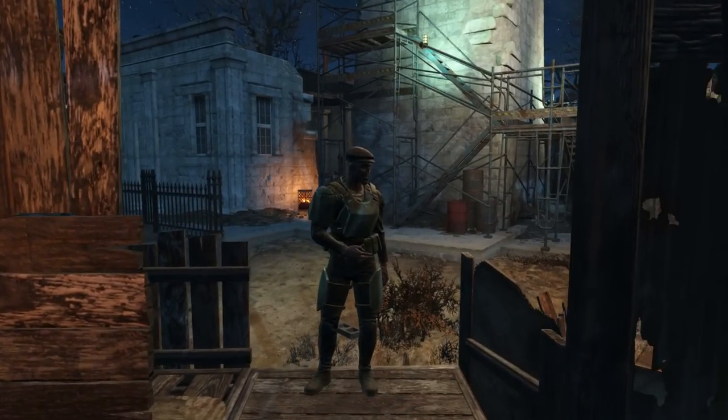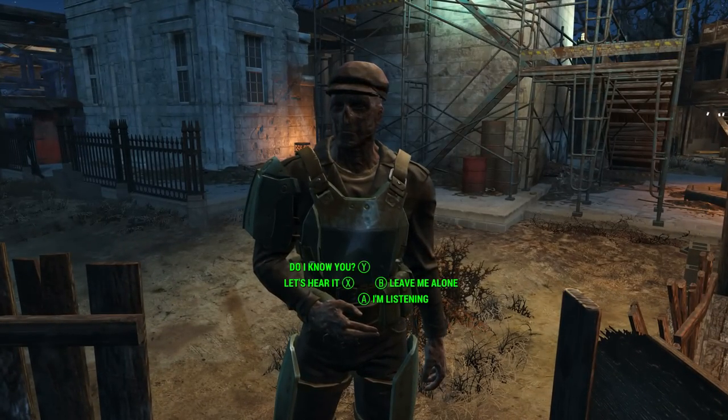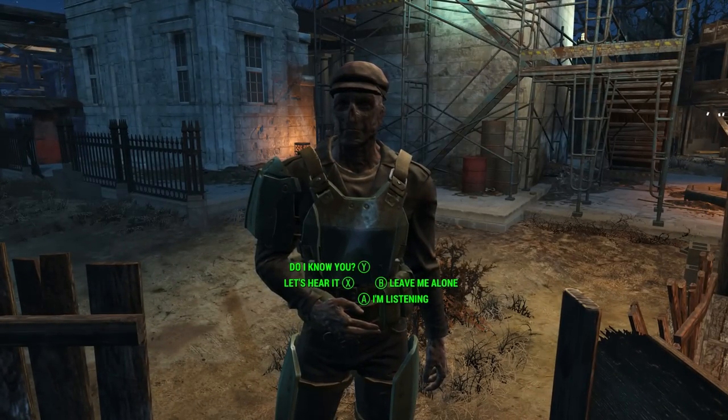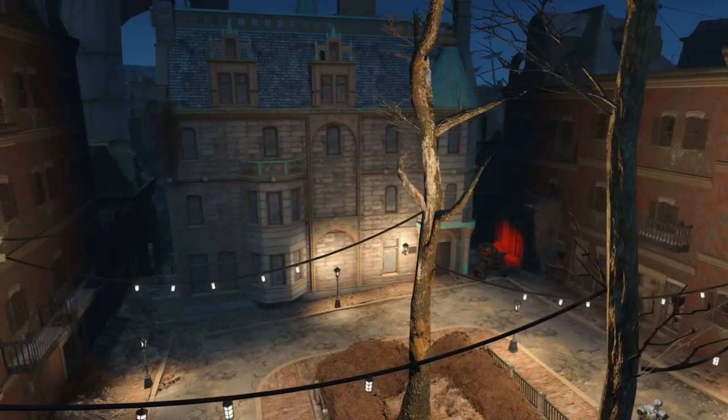The first time we come here we will be approached by a man called Edward Deegan. Luckily for us, this is the man we are looking for. Edward will offer you to work for a man called Jack Cabot. Accept the work and head over to the Cabot House.